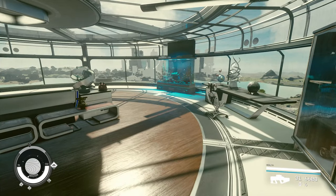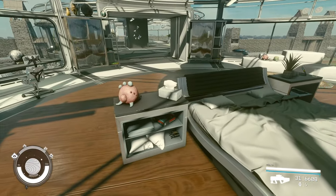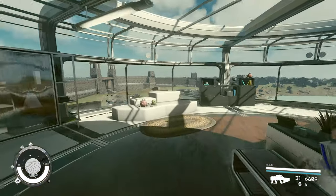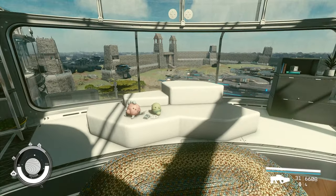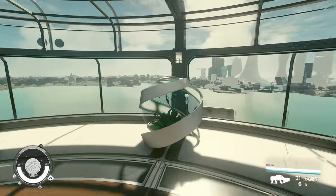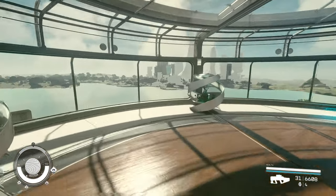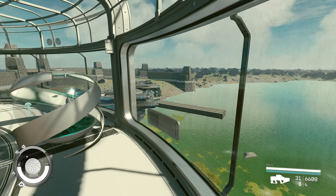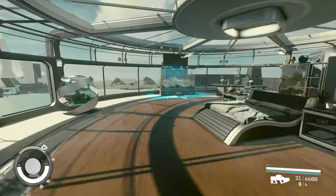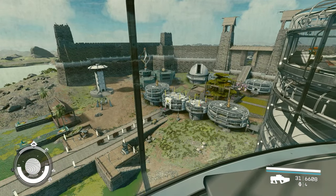The bedroom looks actually nice. I have the bed in the center with nightstands and tissue papers. There's a nice sitting area and aquariums — I have three of those. And an unobstructed view — I didn't want to put anything on these windows because I wanted to have the view completely unobstructed. You can see the entire outpost from up here, which is pretty sweet.